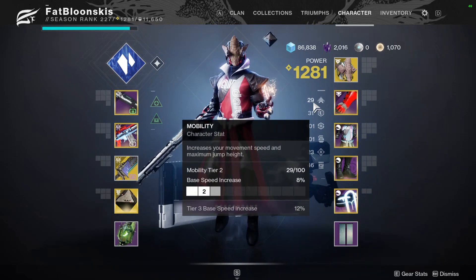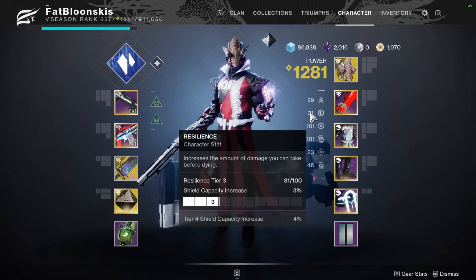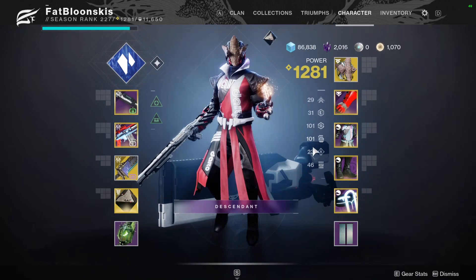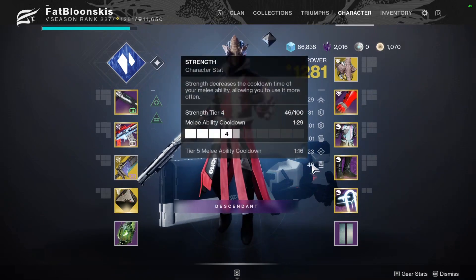As for my stats, we got 29 Mobility, 31 Resilience, 100 Recovery, 100 Discipline — I absolutely love this — 23 Intellect, and 46 Strength.